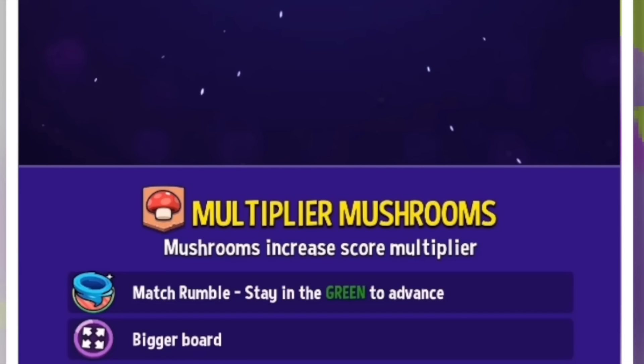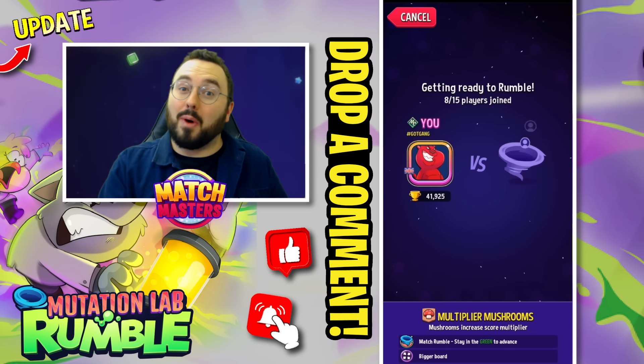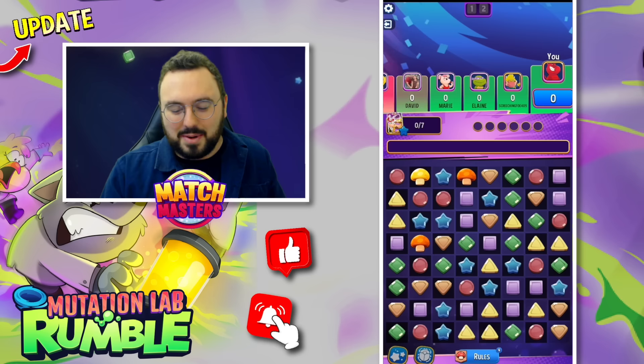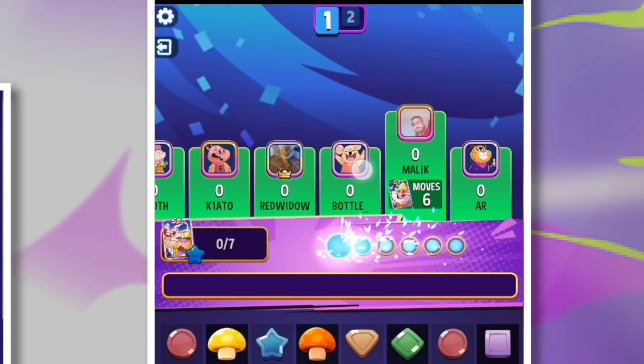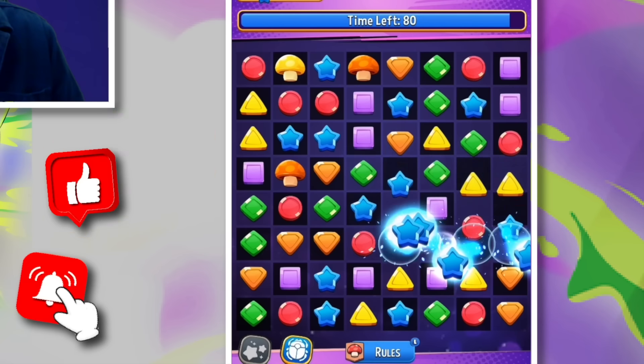lmagneto se is going to be our booster of choice and we are playing Multiplier Mushrooms — it's a bigger board and mushrooms increase the score multiplier. Have you checked out the new Mighty Mushrooms mode in Match Masters? It's so fun. Here we go with Multiplier Mushrooms; we have two rounds to make all the difference.